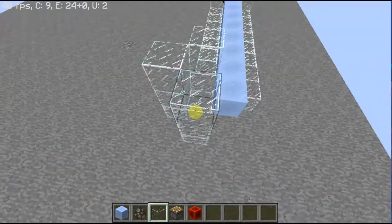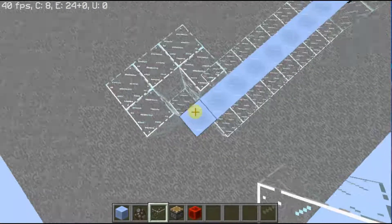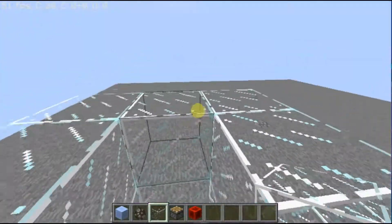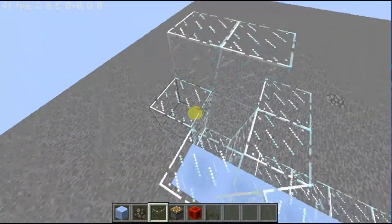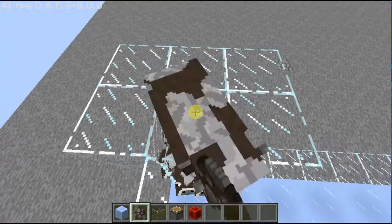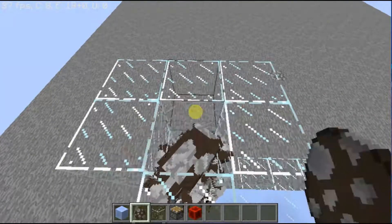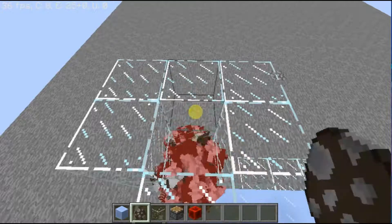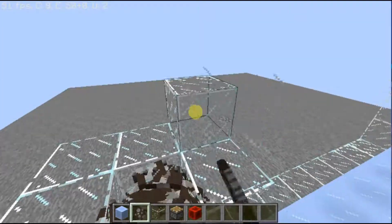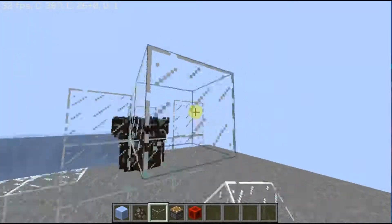So let's make them a little tube — this tube — and fill in those sides like so. Then we'll fill those up with cows, just do that until the entity cramming thing starts kicking in and they start dying. Make sure they are adult cows, so if you're using spawn eggs just do that, or you can just wait until they're all adult cows. We've hit the entity cramming limit.